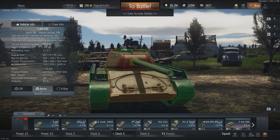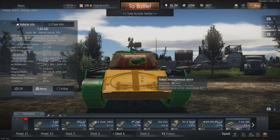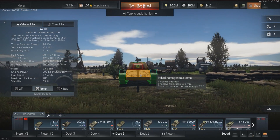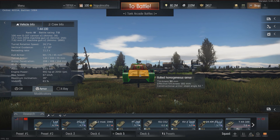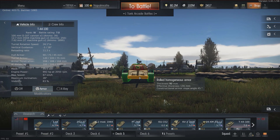The hull armor is what really makes this tank nice to play. It is 90mm thick but sloped backwards at 62 degrees, giving an effective thickness of around 180 to 190mm depending on the exact angle. The lower plate is a weak spot — also 90mm thick but sloped at only 45 degrees, resulting in around 130 to 140mm of effective thickness.